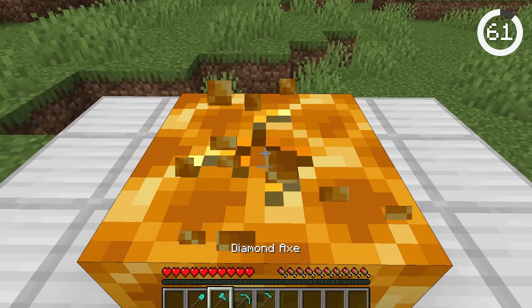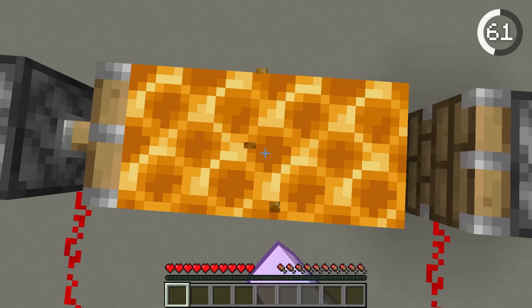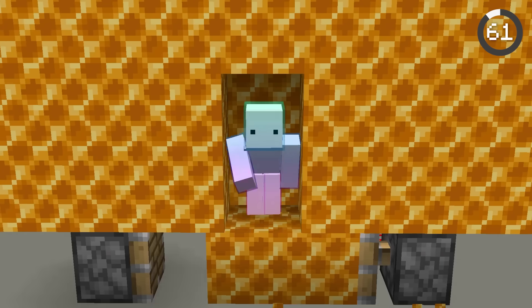Honeycomb is the only block that is mined at the same speed no matter what tool you use. It can be used to make impossible-to-escape traps with pistons, as you wouldn't be able to break the honeycomb in time before it got moved by the pistons.